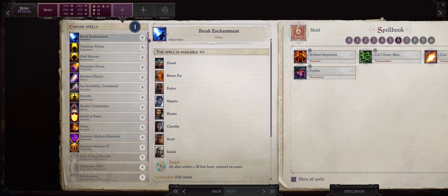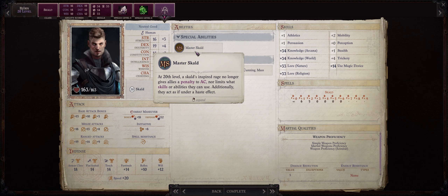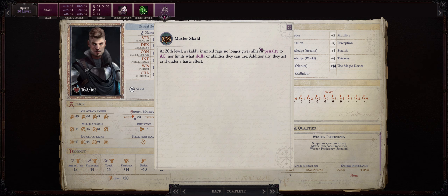And at last we are at level 20. We only get a few spells, which just like I said before, can be anything. And last but not least, we also get our capstone — the Master Skald ability. This is actually pretty huge. First, it's going to remove the penalty our Rage gives to our Armor Class. And it's also going to make it so our allies can use any ability even under Rage, because by default whenever an ally is under a Rage effect they cannot cast spells, for example. It's even going to haste our whole party, so overall it's a very powerful capstone.